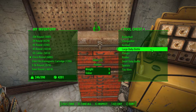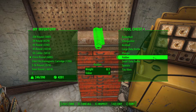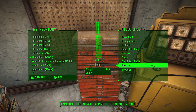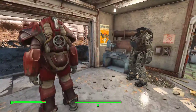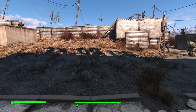A large baby bottle is worth two glass and one rubber. The plunger, as you might find in a bathroom, is worth two rubber and one wood. Rubber itself is a component you can find, and it is of course worth one rubber. A small baby bottle is worth two glass and one rubber. A spatula is worth one rubber and one steel. And a toy alien is worth two plastic and one rubber. These are some of, but not all of, the items in the world that can grant you rubber to use in crafting, making mods, and items for your settlement.